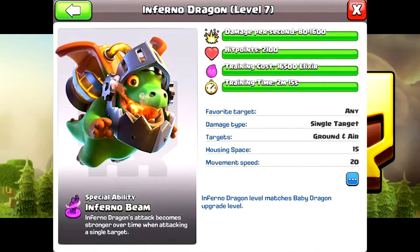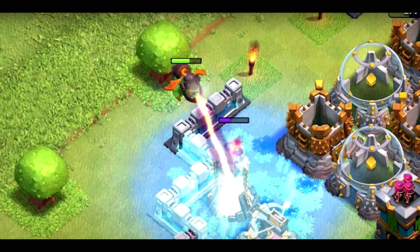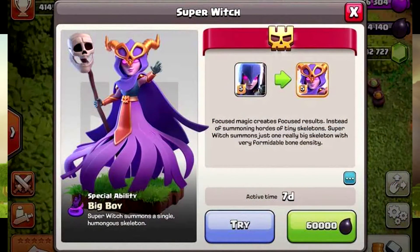It has a housing space of 15, a range of four tiles, and an upgrade cost of 60,000 dark elixir. Its HP is 2,100, and it costs 16,500 elixir to train with a two-minute and 15-second training time. Honestly, that's really not that bad.